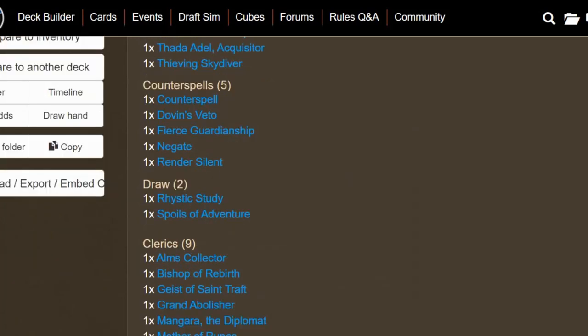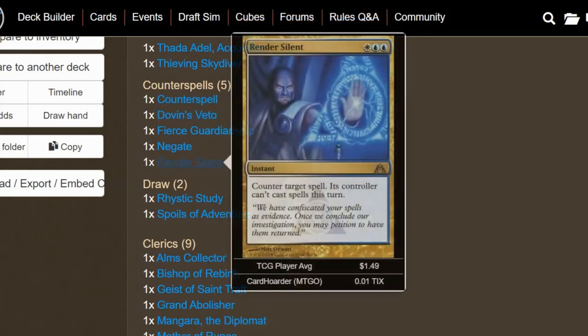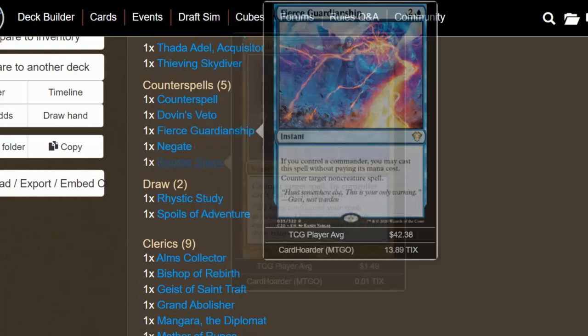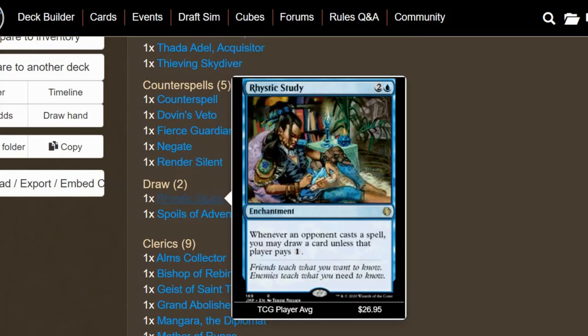We have five counterspells in addition to Glennelendra: Counterspell, Dovin's Veto (an uncounterable negate), Negate, Fierce Guardianship (a free negate), and Render Silent — not only can you counter a target spell, but its controller can't cast spells this turn.